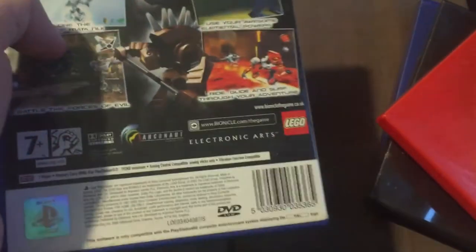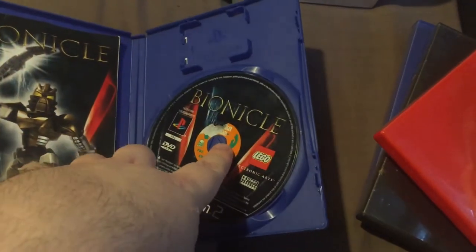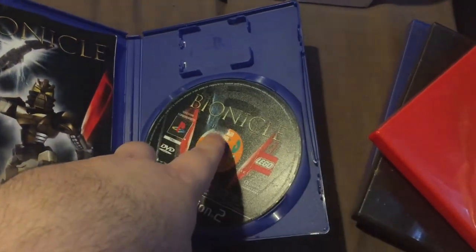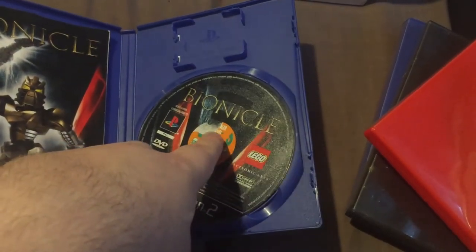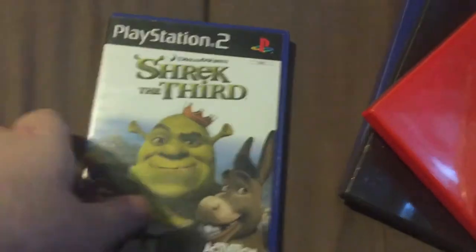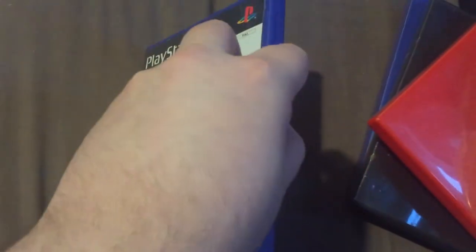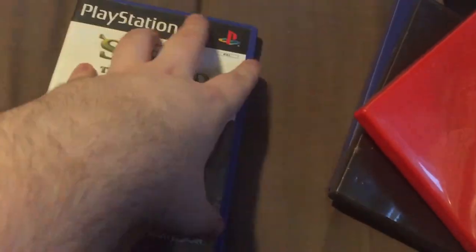We have Bionicle, which is based on the Lego thing. Yeah, it's all complete and everything, I think the manual's there - yes it is. There's a sticker on the disc - the game store that sold this before had put a thing on the rim advertising their store, which - don't do that. So that's a blemish, but other than that the game is all there and works fine. Shrek the Third - this is just like a beat-em-up thing. It's all in there and everything, in good condition, works fine.